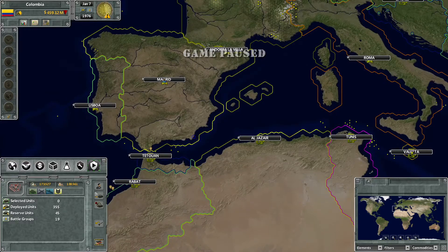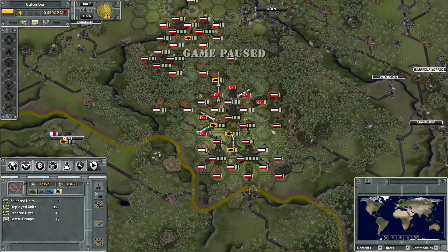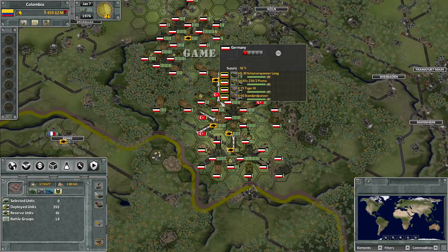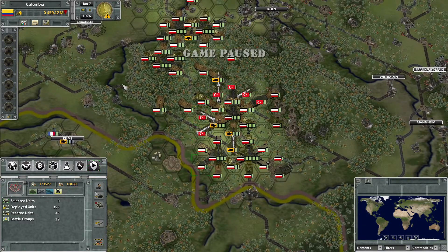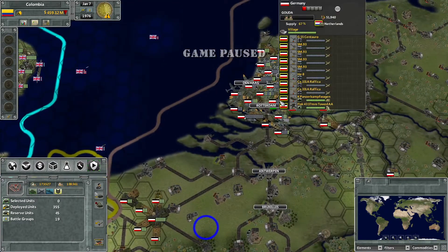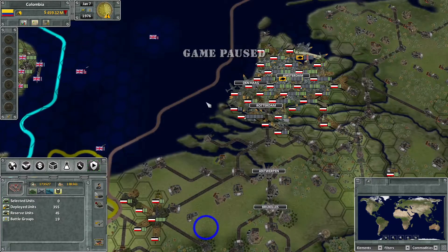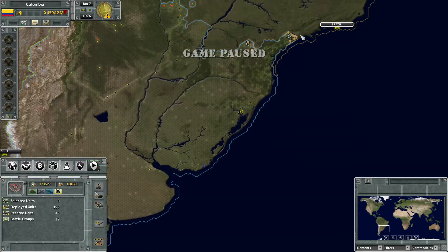If they take all of that... There are actually some Ottoman units down there as well, interesting. Very interesting. There are a lot of German planes over there actually. We still don't have plane production though, so that is kind of an issue.